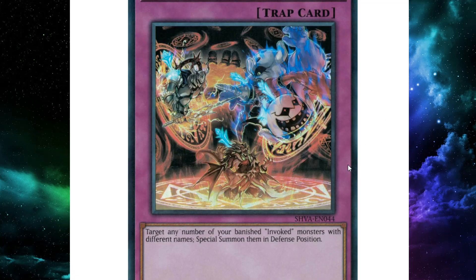Omega Summon — I just want to bring it up. It's nothing crazy, but it targets any number of banished Invoked monsters with different names and Special Summons them in defense position. It's kind of interesting because the new guy banishes a Fusion monster from the graveyard to power up, so you'd have a Fusion in banish and could use Omega Summon to re-summon it, then it gets a pop. Decent but it's a trap — this deck might still be mainly a going-second deck.